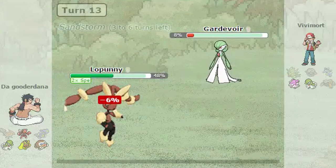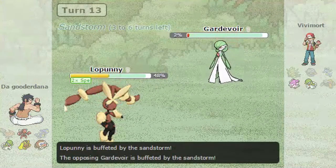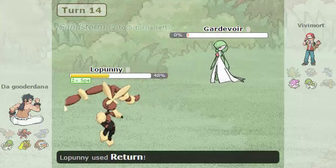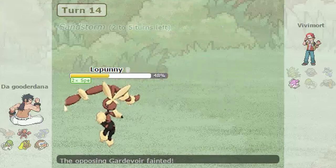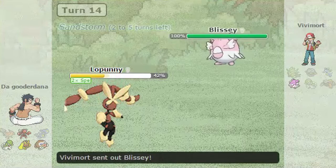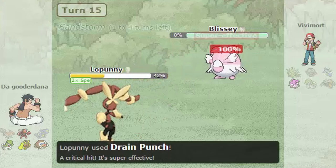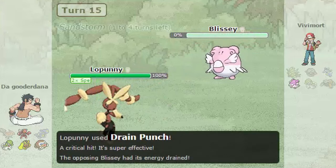He uses Hyper Voice — I don't know why he doesn't have Moonblast. I guess he had two megas planned, but I'm not sure why you would. And then finally, at death's door, we have Blissey. It's going to die — or, you know, maybe it might have lived.